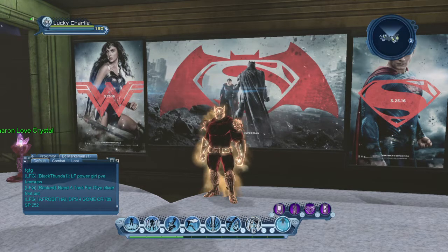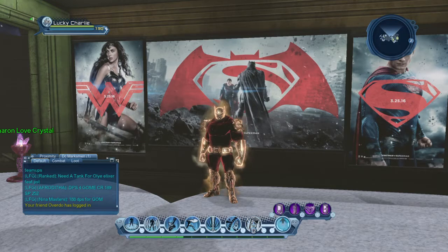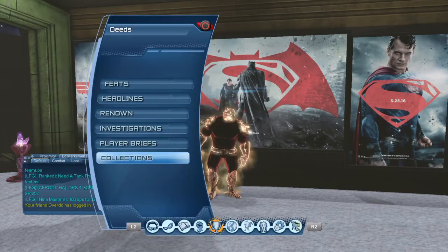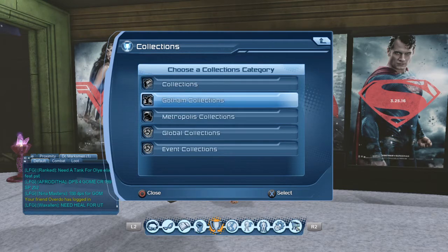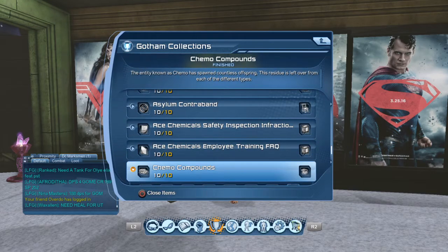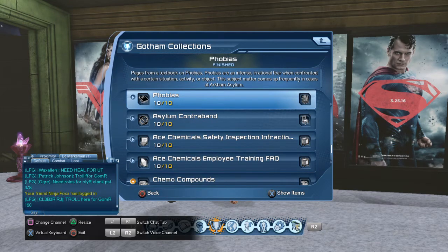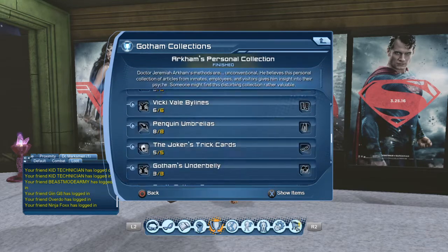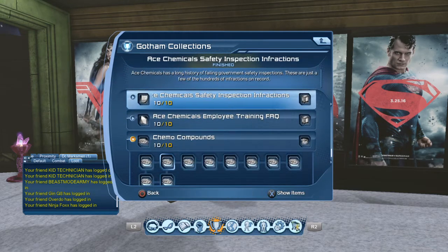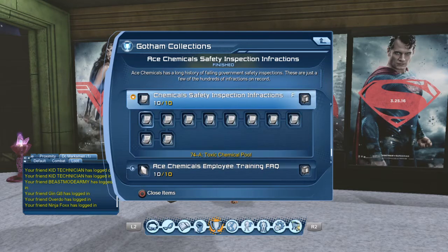All right guys, so the soda machine comes from Ace Chemicals Safety Inspections. We're going to go down to Collections — Gotham Collections — and for me it's all the way at the bottom. If you do not see these on here, the reason is because you just don't have them yet. These will not actually show up until you actually pick up a collection.